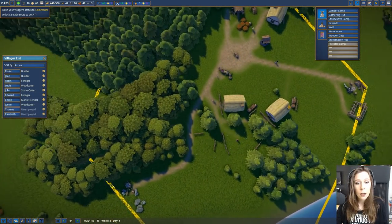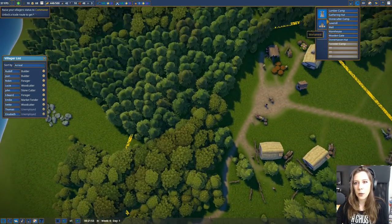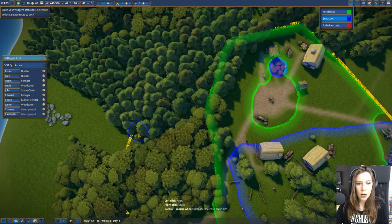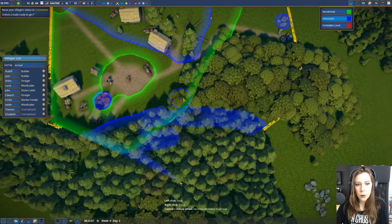Sorry little people - we're kind of overlapping the place where we have to chop down trees. We're just going to have to compromise on space for now until we get a little bit bigger. We could also set this as an extraction zone too, but I don't want it to get the oak trees.